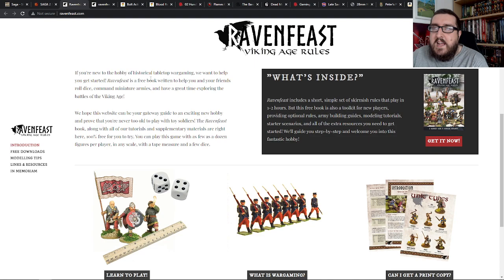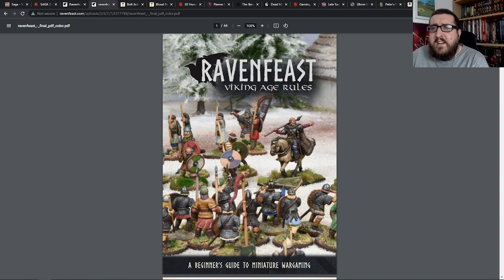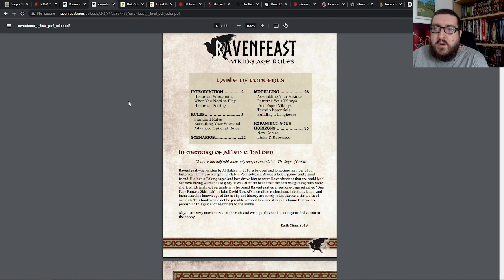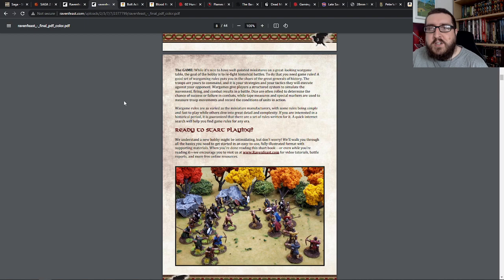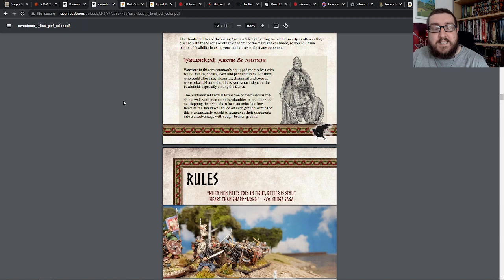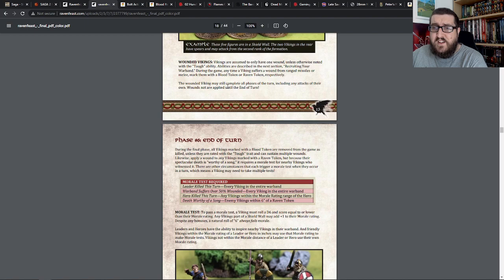Sticking with the idea of Vikings, there is also a set of rules called Ravenfeast, which is really good, from the folks at Little Wars. They designed this to be effectively your first wargame. It's a little bit smaller in scale than Saga — you play as a small warband of warriors rather than creating larger skirmishing raiding parties. It's a really fun, quick and easy game to dive into, played on a small table space. The rules are very easy to read — the book itself is only 44 pages, with the rules fitting into about 8 of those.